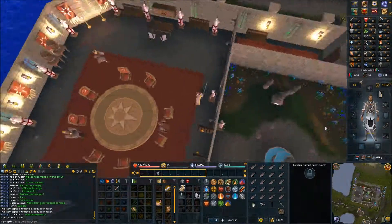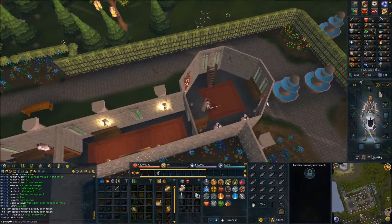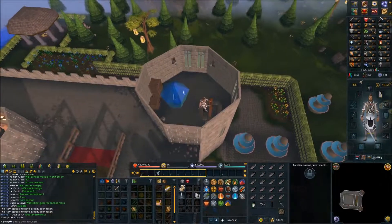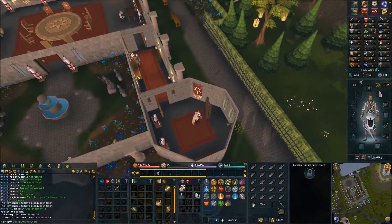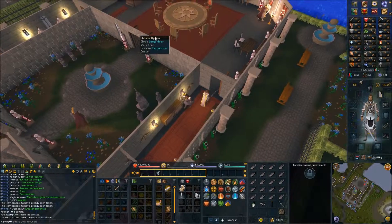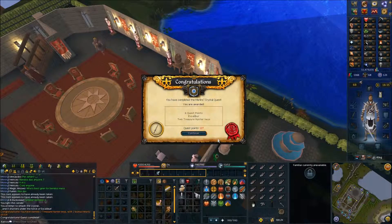Make your way south and head up the ladder, then up the ladder again. Smash the giant crystal and head down. Now speak with King Arthur — and there you go guys, hope this helped.